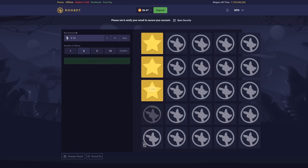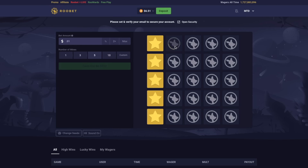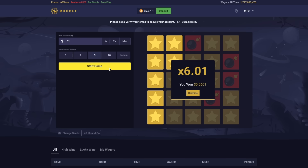If the player does uncover a space with a bomb, the game is immediately over and they lose their entire bet. Because the payout is different depending on the number of hidden bombs and the number of tiles uncovered, we need the formula that RuBet uses to calculate the multiplier.